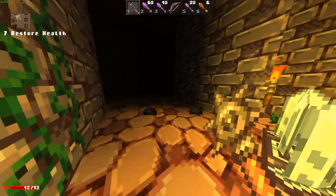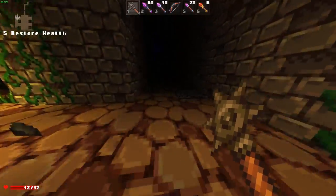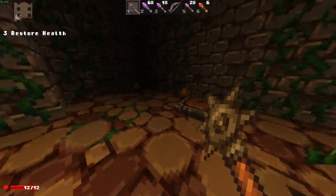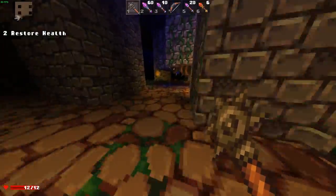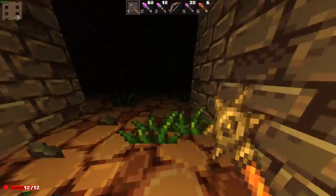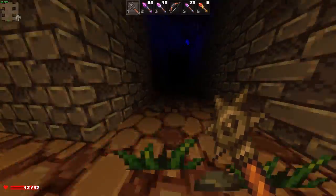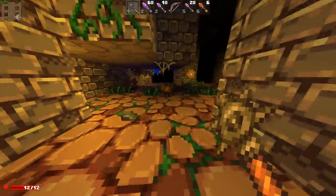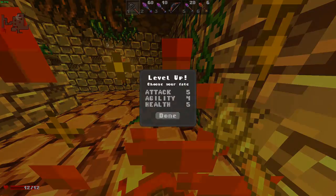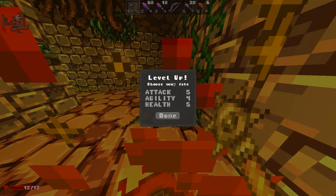Guess it wasn't that wasteful after all because we got ourselves a new steak. And that is a pressure plate — I think it was a pressure plate of teleportation. This is a way down. Let's step on the pressure plate. Apparently I tele-fragged something because I got a level up from teleporting. I'm going to increase my health.